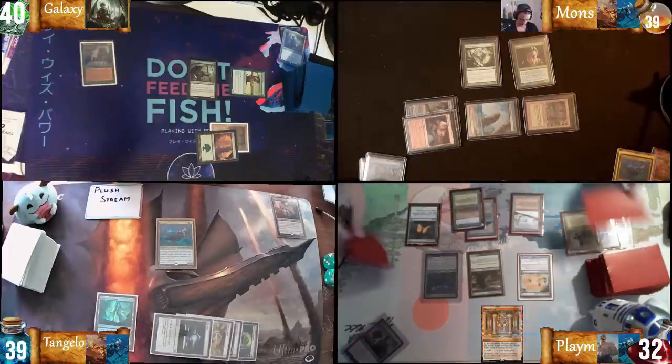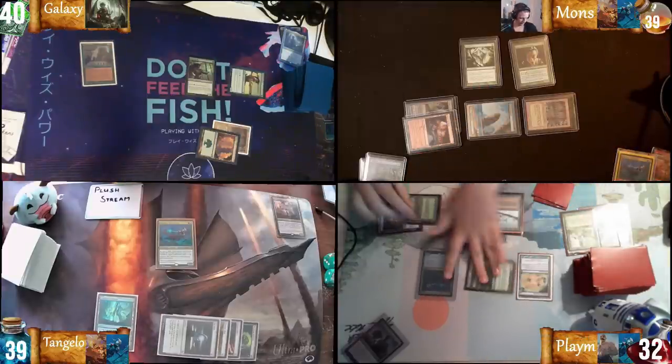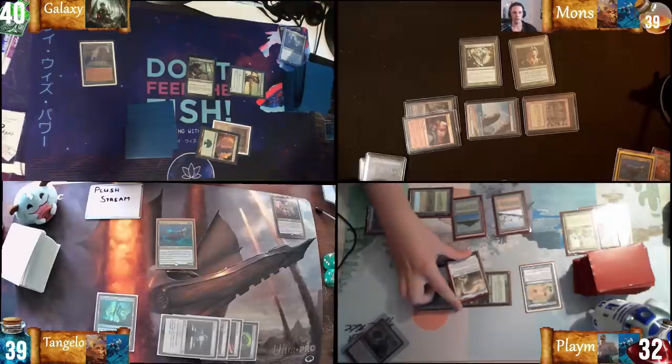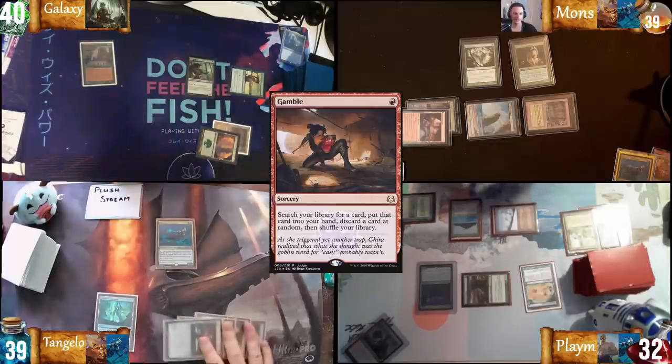Find a card and pass the turn. Rough turn — activate Thrasius, reveal Windfall to my hand, activate Thrasius again, reveal Emile the Blessed to top. With Training Ground, seems pretty good. I'll cast Gamble.